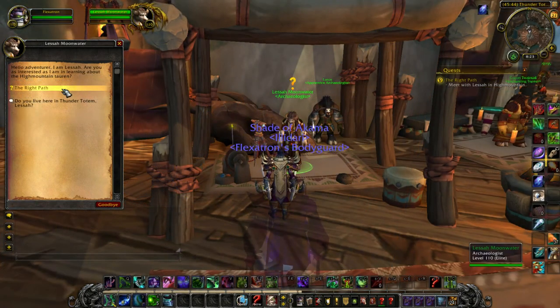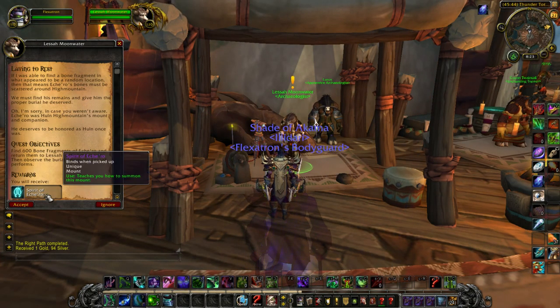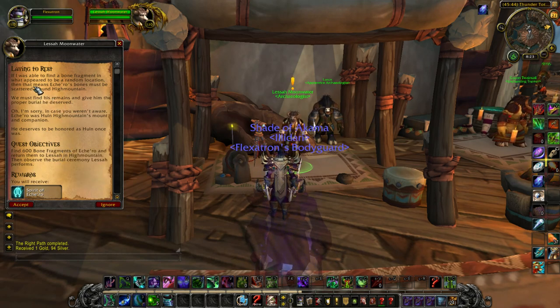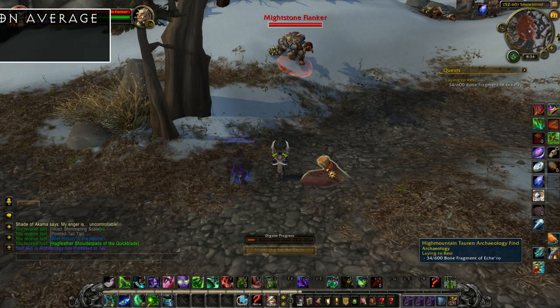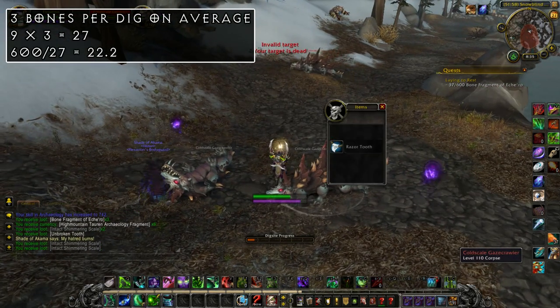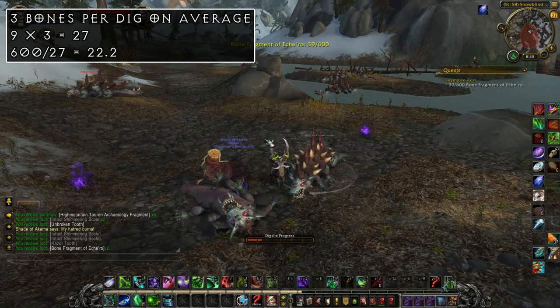This quest sends you to High Mountain. It's actually really straightforward. You'll get a quest called Laying to Rest, which awards you with the mount immediately after turning in The Right Path. To complete it, you need to find 600 bone fragments. You get these just by digging into dig sites. Each site has 9 digs and each dig gives you 1-5 bone fragments, so on average that's around 23 dig sites to complete the quest, which isn't bad at all.